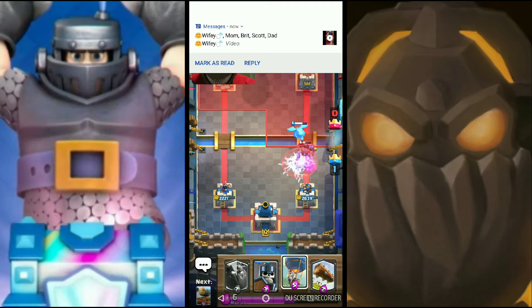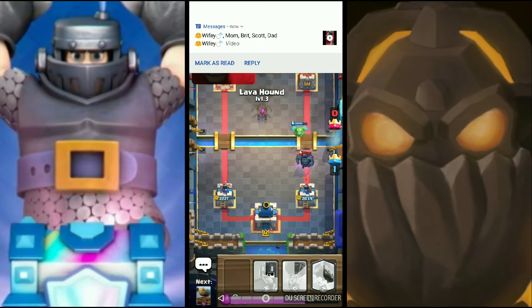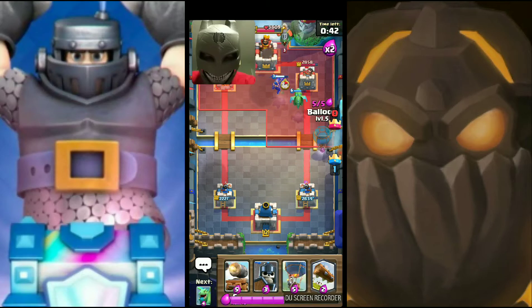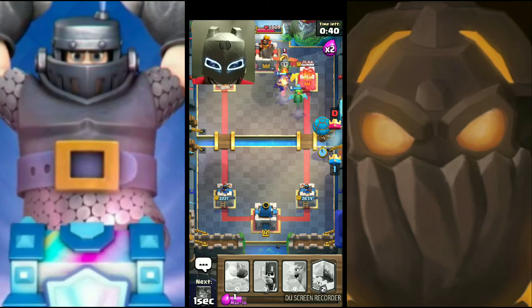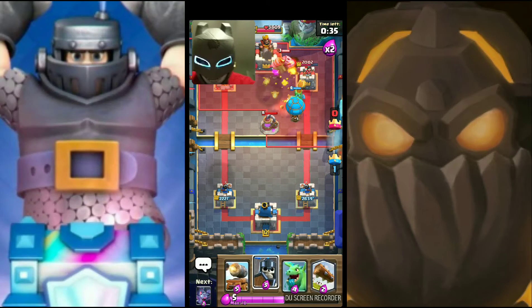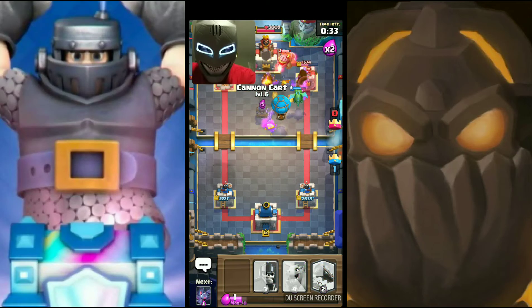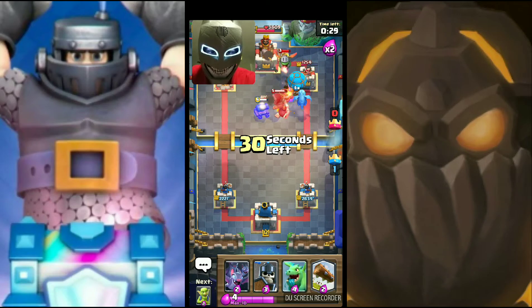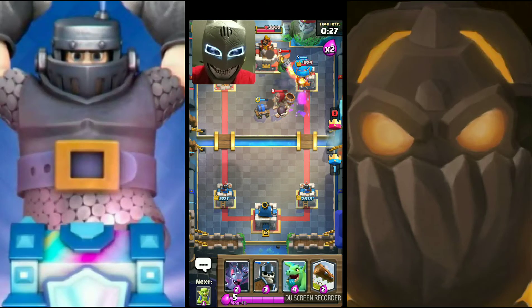Here we go, this is what I like to see — Lava Hound right in the middle. Throw the balloon up top, here we go. He throws a pump — that was very bad play by him. I'll throw the cannon cart; we got the balloon going to the tower, the Inferno Dragon locked on.